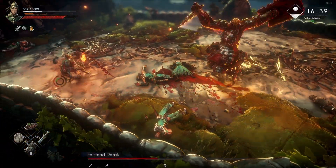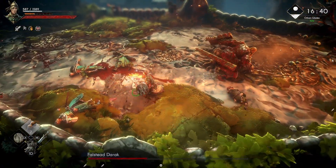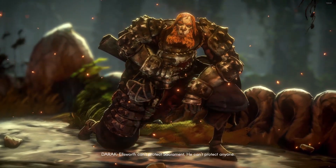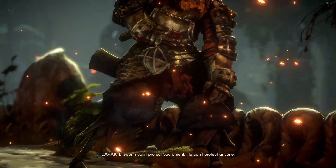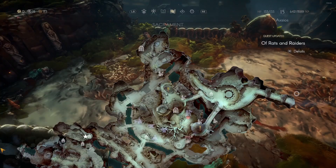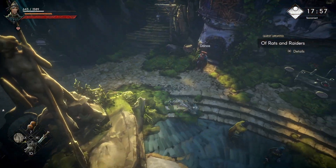Got him half health already! Pop this, get some more health. The boss is taunting - 'You're fighting for a dead man. Ellsworth can't protect Sacrament, he can't protect anyone.' That boss was really easy - I honestly thought that would be a lot harder, but we just destroyed him.